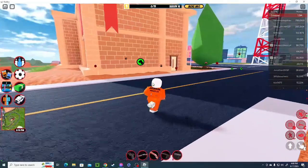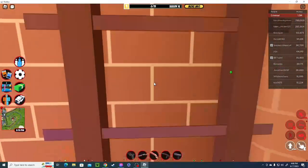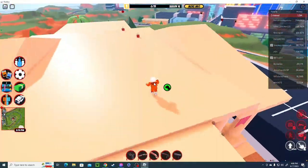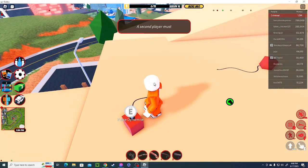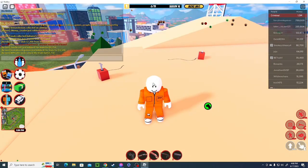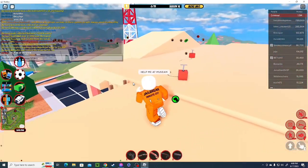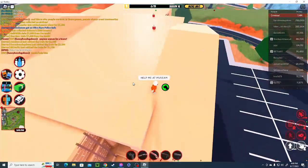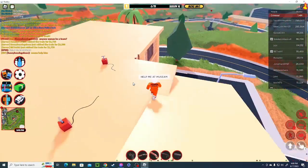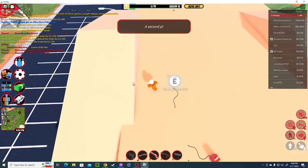Oh crap, I forgot — we need two people for the museum. I recommend you play with a friend. I don't know how to spell museum — I'm kind of bad at spelling, but hey, what do you expect from an elementary kid?